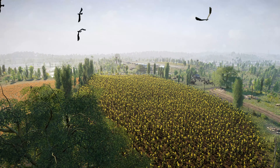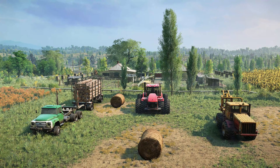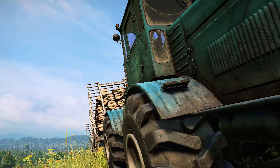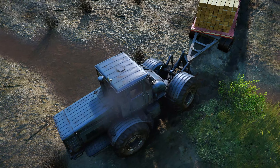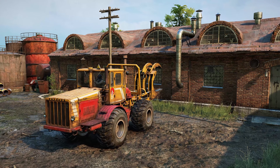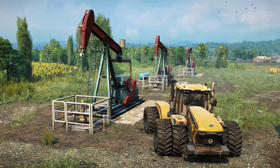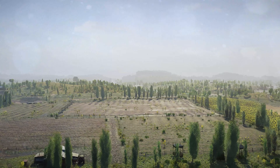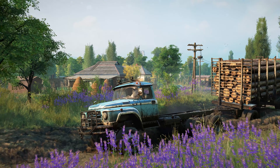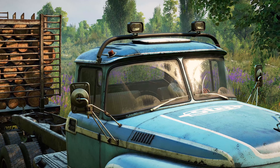To tackle this daunting yet noble task, two farming must-haves and a vintage heavy-duty truck are at your service. Packing incredible horsepower for their size, the heavy-duty four-wheel-drive tractor Kirovetz K700 and its modern K7M version will help you plow all types of fields. And to transport all this fertilizer and fresh produce across the summery terrain, look no further than the Step 39331 Pike.